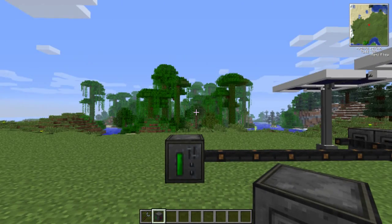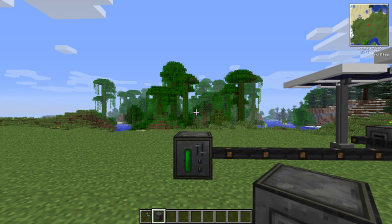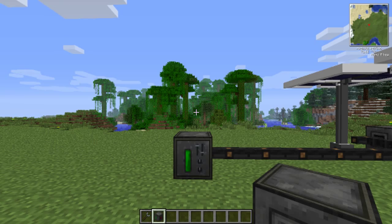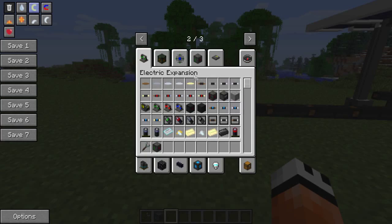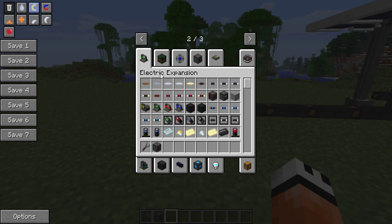Hey guys, what is going on? My name is McKism and welcome to my advanced tutorial for electronics in Minecraft Volts. Essentially what we're going to be doing today is going over the Electric Expansion mod — basically everything found in this tab is what is added and extends to the Universal Electricity mod. It's not that complicated but there are some aspects that are a bit quirky and difficult, and not everything works at the moment. We're going to go over everything in a roughly chronological order, going down the list but skipping around a bit here and there.